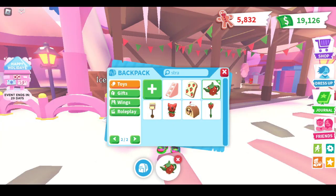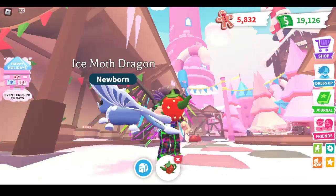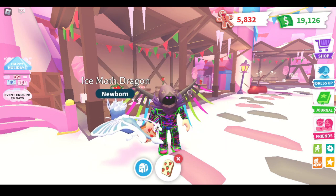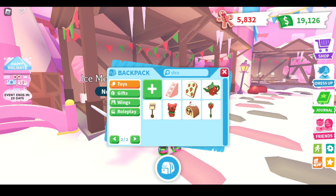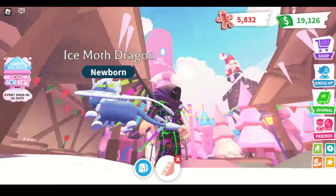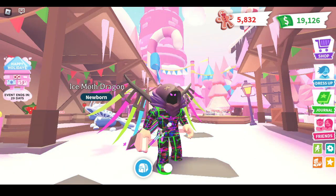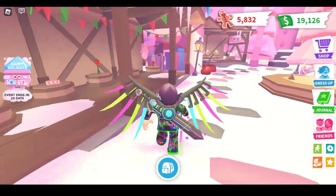We have the Strawberry Teapot Leash, the Strawberry Toast Flying Disc — you know, the Flying Disc. And then the Strawberry Sandwich Chill Toy. Pretty cool — that's the Strawberry Sandwich right there.